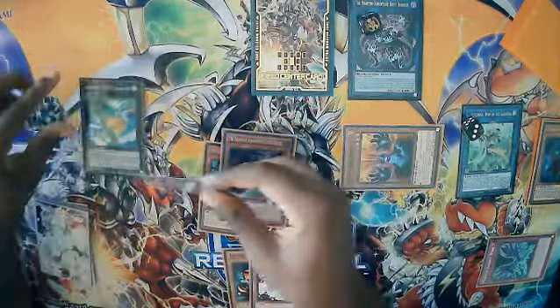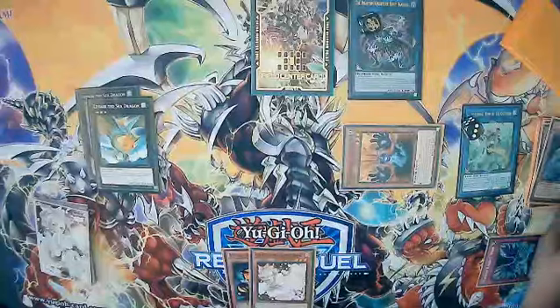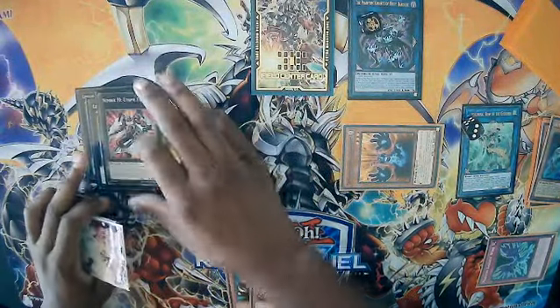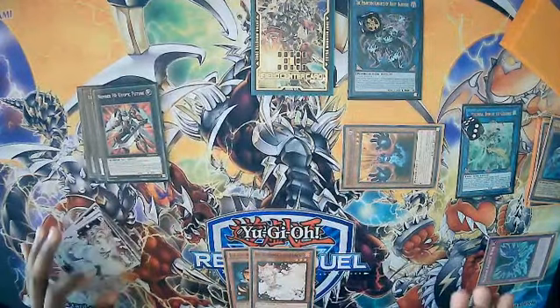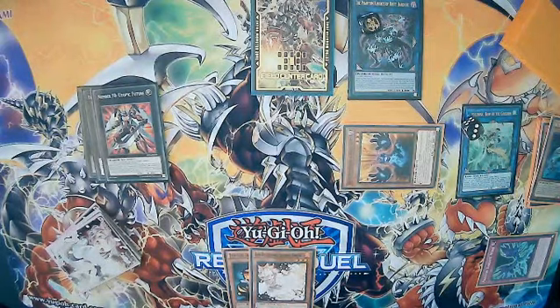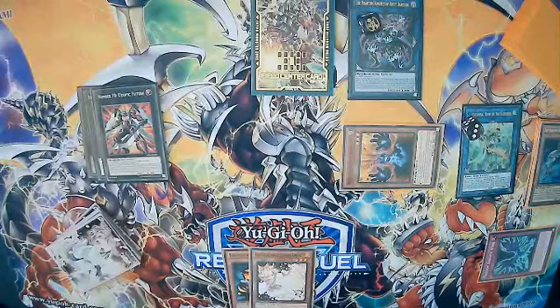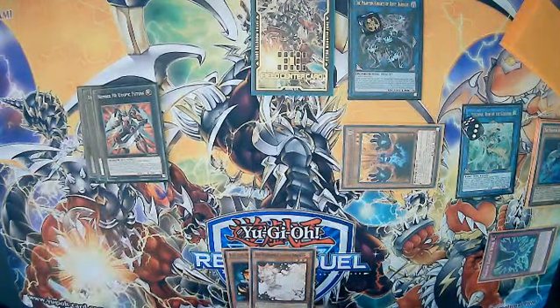Now we overlay the two Leviairs into Number F0: Utopic Future. Utopic Future can only be summoned with two Xyz monsters of the same rank aside from Numbers monsters, making Leviair the perfect target. Leviair also recycles your targets back into the deck, and it's easy for this deck to bring out since you run so many level three monsters.